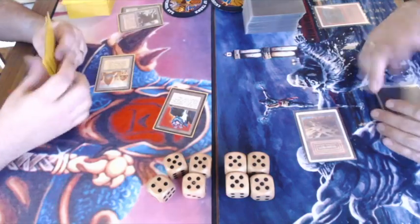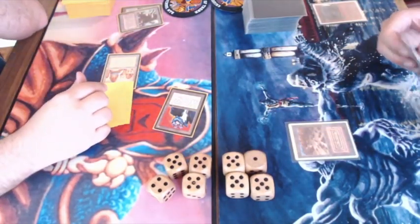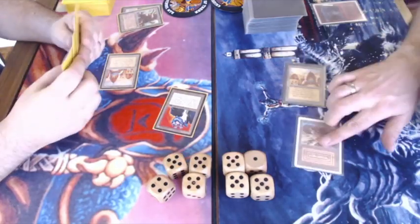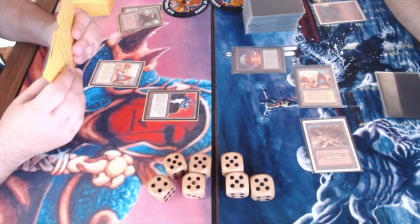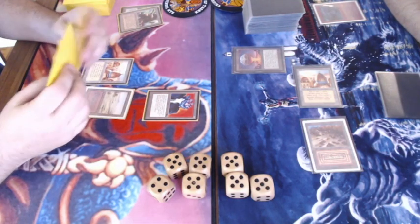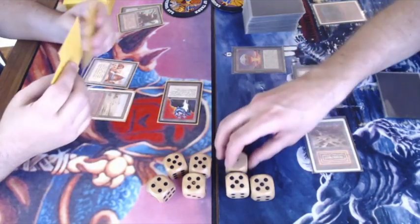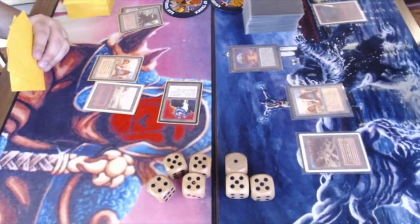There's an attack for six, and there's a lightning bolt. That's always the risk with Mishra's Factories when you're playing against white or red — or in this case both — your opponent has a pretty good chance of having that lightning bolt or Swords to Plowshares. Losing a land early in the game can be disastrous.